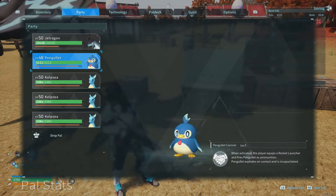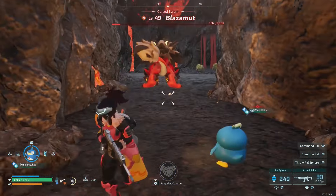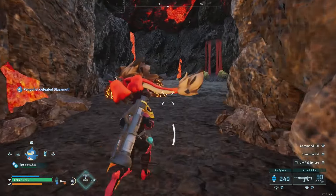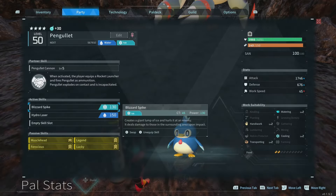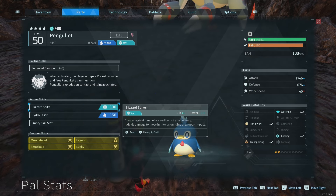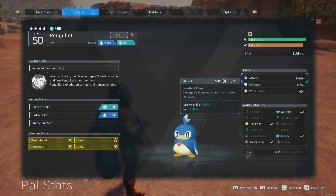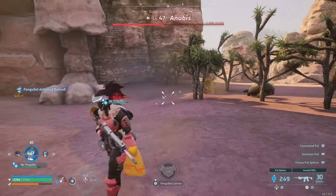Against Blazamut he doesn't do as much damage as I was thinking — about half damage. We did two Blizzard Spikes and two rocket launches to kill him. His primary is water, so if this was doing correct elemental damage, he should be doing more as a water type. Testing against Anubis — we're now at 1,746 and we only half-healthed Anubis as well.